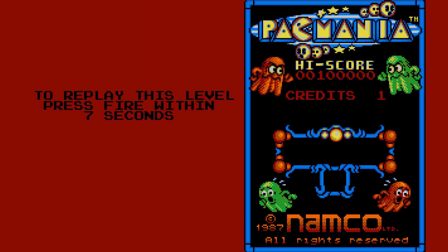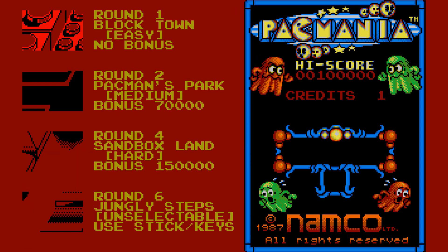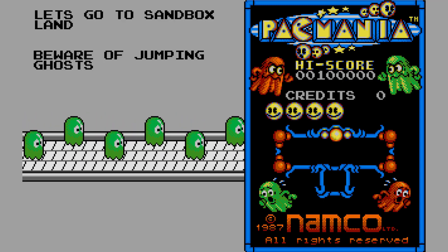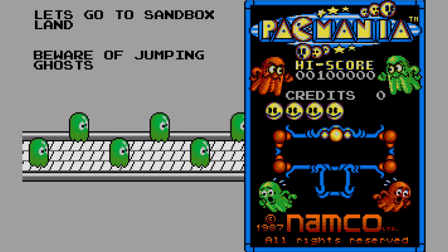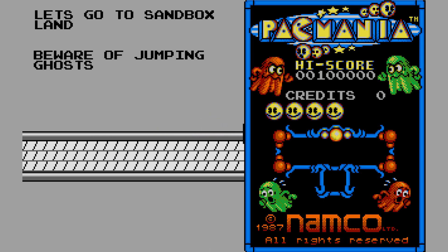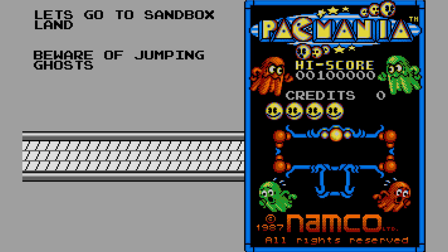Let's have a quick go on the hardest level just to see a later world. So let's go to Sandbox Land — we get a bonus 150,000 points if we win. This also introduces some things that happen later on in the game: you have jumping ghosts as well as Pac-Man being able to jump, which kind of negates that advantage, so you have to be careful that you don't just leap straight into a ghost waiting for you.